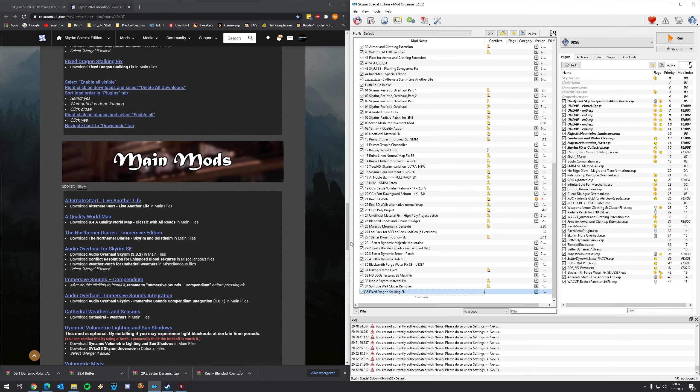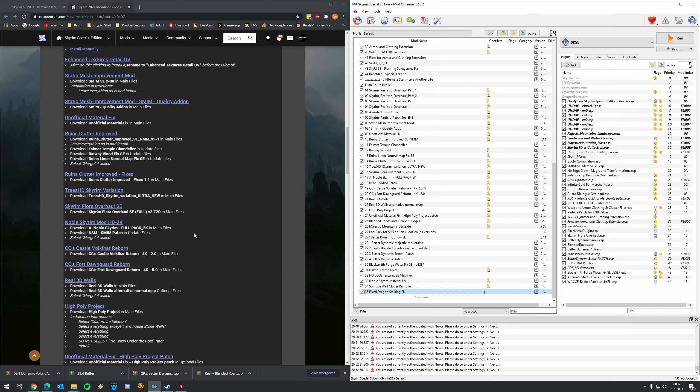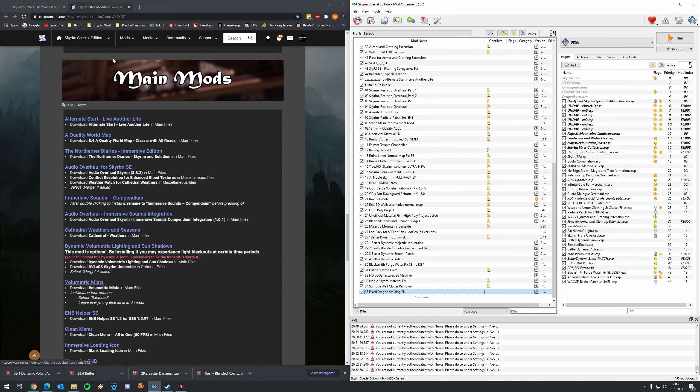Welcome to this next part for the Skyrim Special Edition 2021 Ultimate Graphics Tutorial. The main mods — now we have some good stuff which we're going to install on top of the mesh and texture overhauls. We're going to skip Alternate Start Live Another Life because we already installed that in the previous parts to test our Skyrim Script Extender. That means we can continue with Quality World Map.